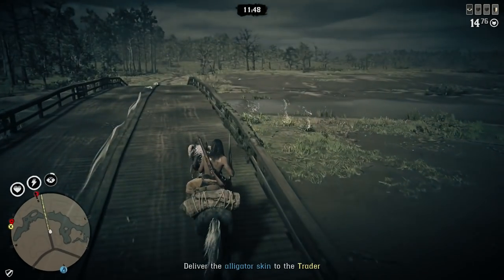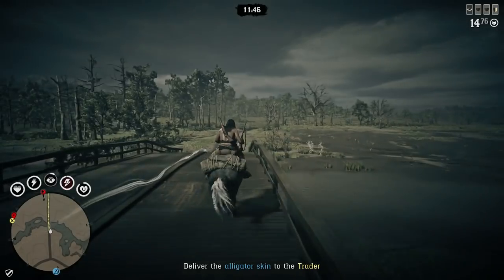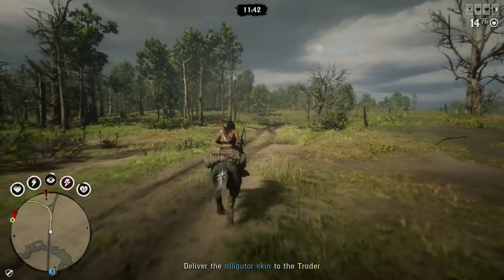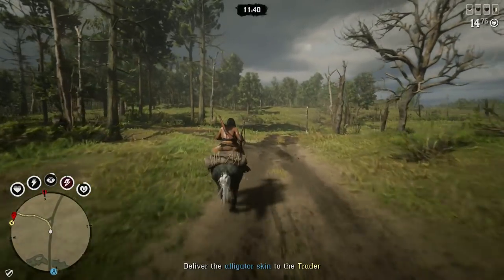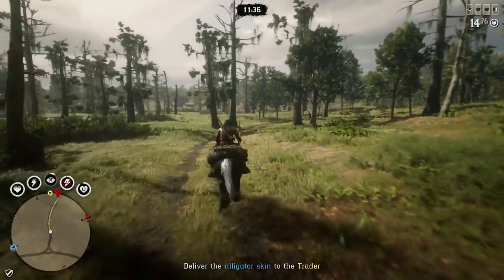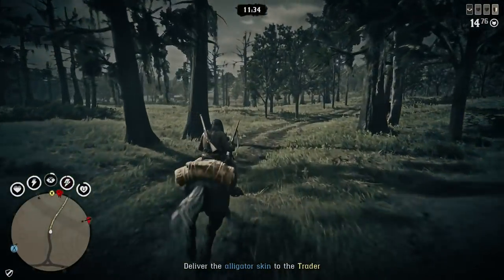The new legendary animal species are going to be the Cougar, Fox, Boar, Beaver, Wolf, Bison, and Elk. Two new Naturalist role-related free roam events have been added to Red Dead Online and will become available via invites as you progress through the Naturalist role.